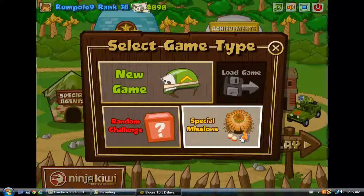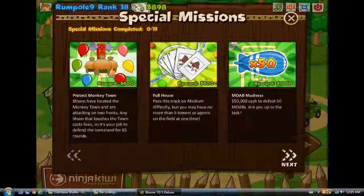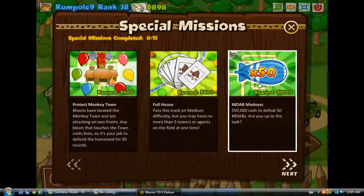So you want to go to Play, then Special Missions, and then it's called Moab Madness — it's like one of the first ones, so you can click on that.